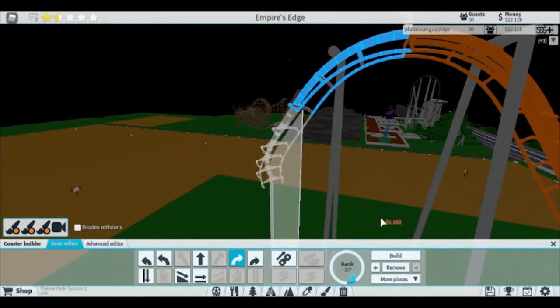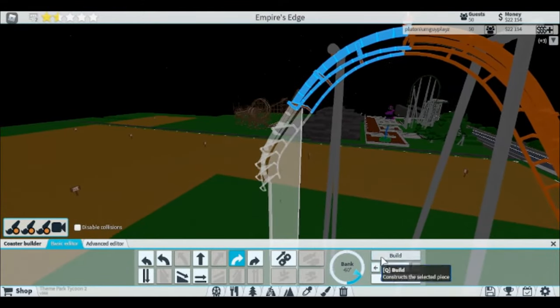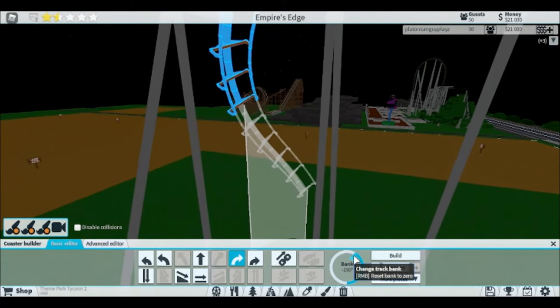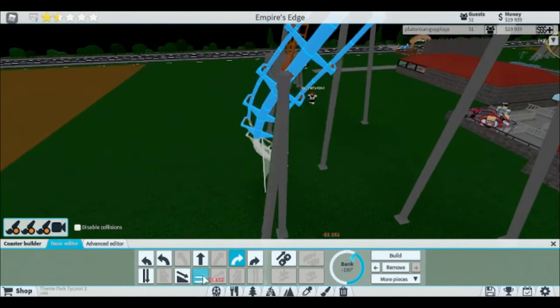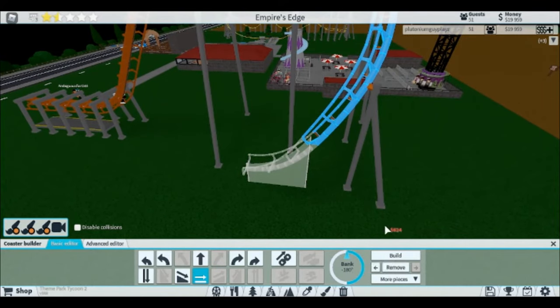Pretty much what would happen if you were riding this is you would feel forces the wrong way, basically. So what this is gonna do is you're just gonna feel like you're inverted, but you're not going to be. You're gonna flatten it out, and then just like this, ladies and gentlemen, people are riding upside down.